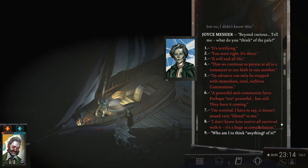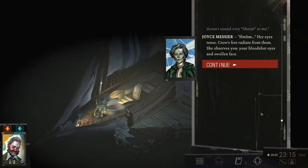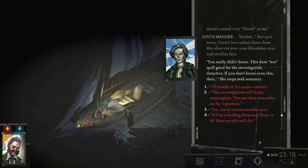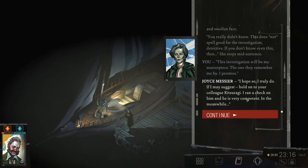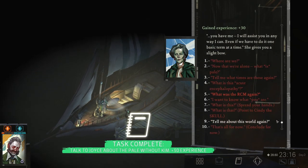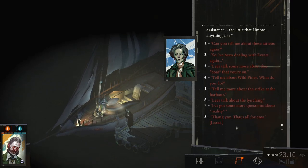'I'm getting a sense of who I am, but no, I didn't know this.' 'Beyond curious. Tell me, what do you think of the pale?' I'm worried — I have to say, it doesn't sound very liberal to me. Her eyes tense. Crow's feet radiate from them. She observes you, your bloodshot eyes and swollen face. 'You really didn't know. This does not spell good for the investigation, detective. If you don't know even this, then—' She stops mid-sentence. 'This investigation will be my masterpiece — the one they remember me by, I promise.' I hope so. 'If I may suggest, hold on to your colleague Kitsuragi. I ran a check on him and he is very competent. In the meanwhile, you have me. I will assist you in any way I can, even if we have to do it one basic term at a time.' She gives you a slight bow. Glad to have been of assistance.